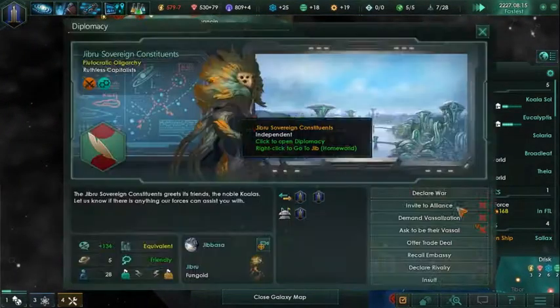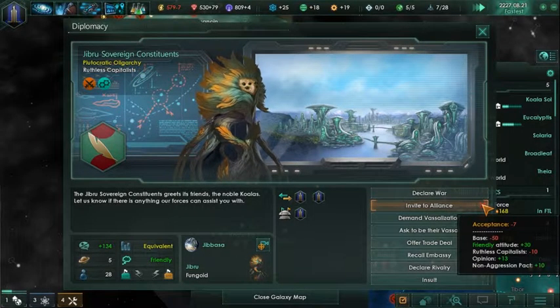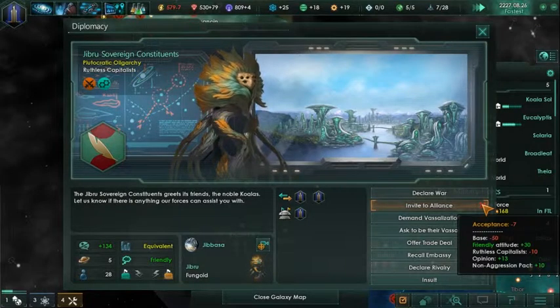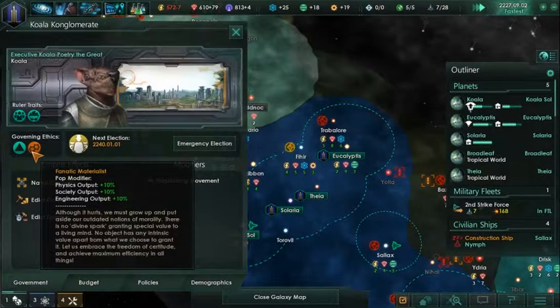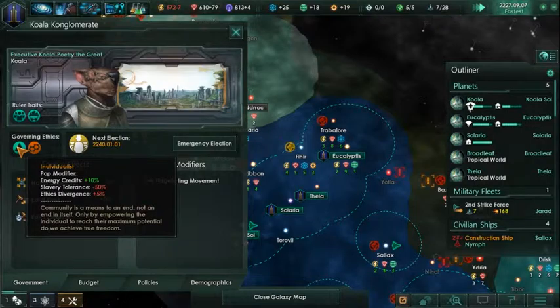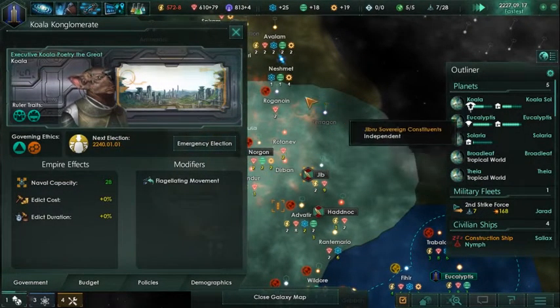I wonder if these guys would... Friendly attitude, opinion, non-aggression pact. They still don't really want to - we're materialists but we are also individualists. Fanatic materialists and individualists, so we kind of diverge from them a little bit, but we have more in common than apart - we don't have any opposing beliefs. Next election is in 40 years.